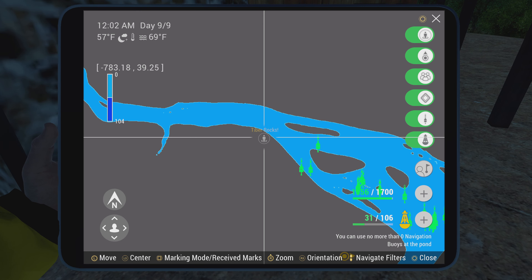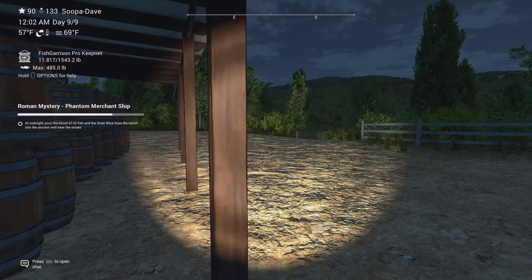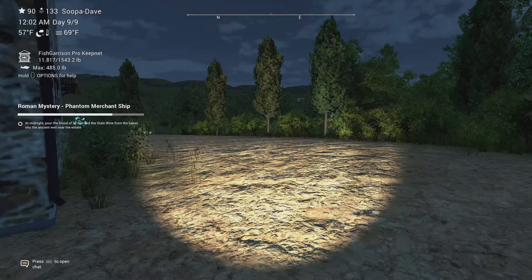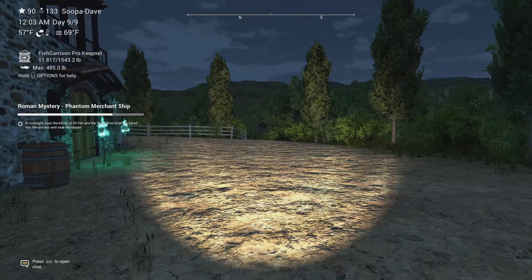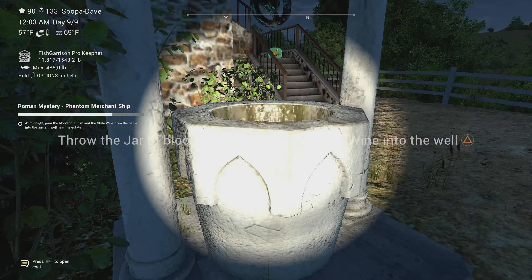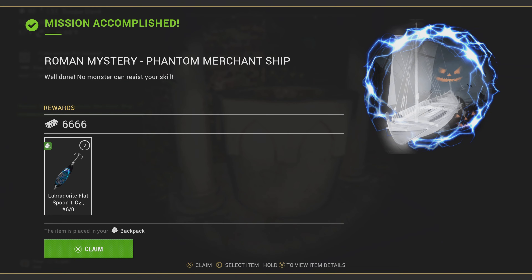This is the only house on the map — spawn in at Tiber Watt Rocks and walk all the way up to the house. At midnight, pour the blood into the well. And that's it — we get a flat spoon as a reward. Hopefully this helps you out guys, we'll see you next time, have a good one folks!